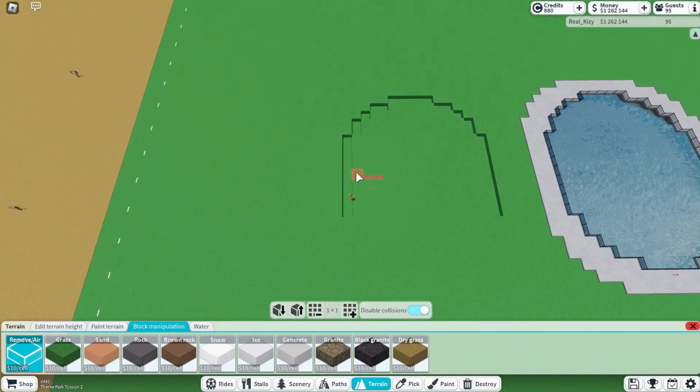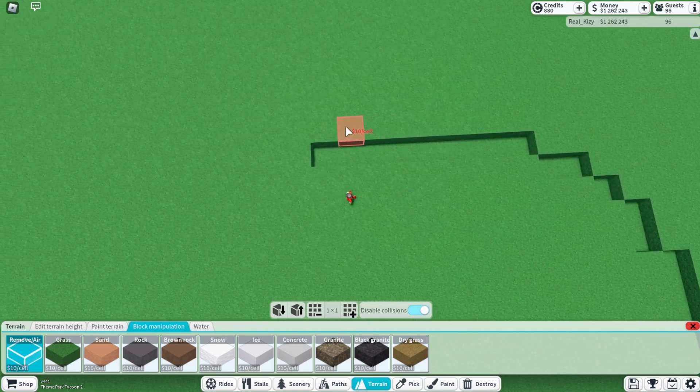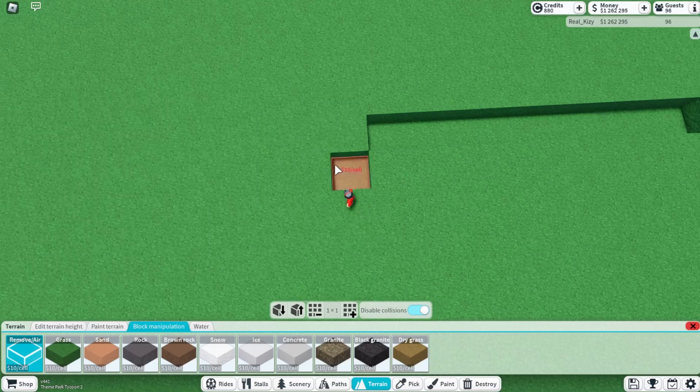If you want this to be a perfect circle, you would make the sides all five, so this would be five instead of nine. But I'm making it nine to be an oval. So then one, two, one, one, two the other way.